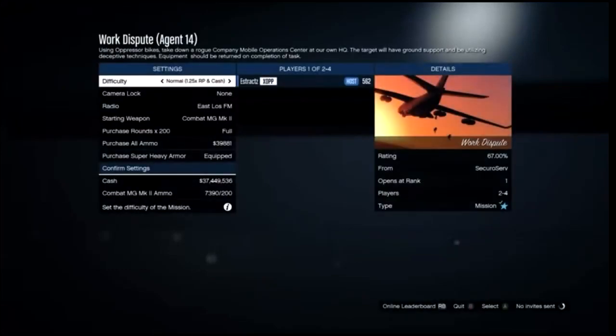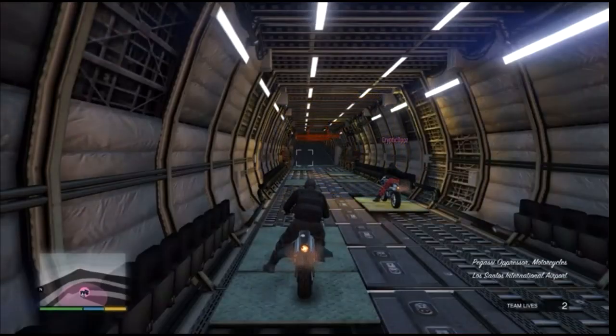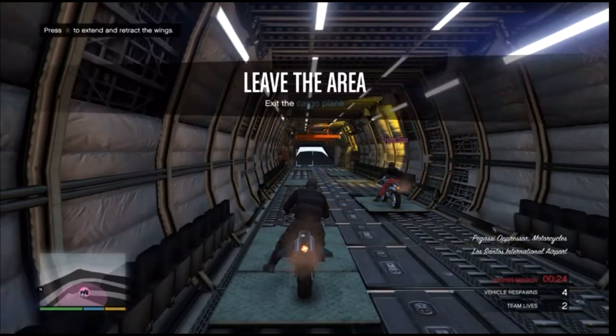After you launch this job, you guys will need a friend to help you out. Once you have a friend loaded in, go ahead and start the job. For the difficulty, make sure you set it to easy so you have more lives. Once you load into the job, if you're the first player (the host), you'll get the black joggers. If you're the second player, you're going to be getting the red joggers.